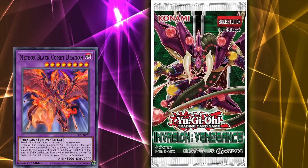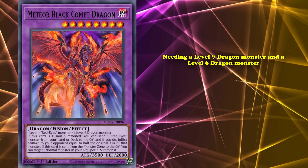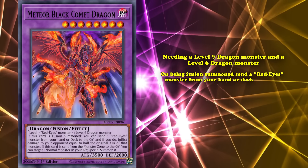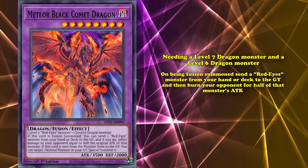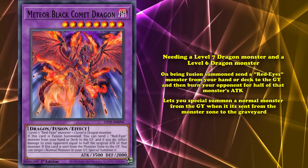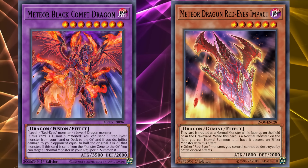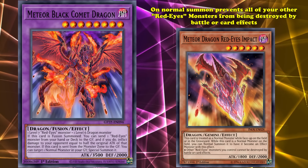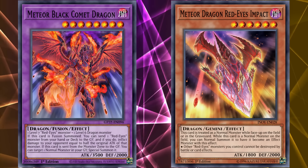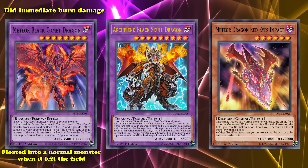The next wave of support came in Invasion of Vengeance. Meteor Black Comet Dragon was a level 8 Dark Dragon fusion, needing a level 7 Dragon monster and a level 6 Dragon monster. It has 3500 attack and has the effect that on being fusion summoned, you get to send a Red-Eyes monster from your hand or deck to the graveyard, and then burn your opponent for half that monster's attack. It also lets you special summon a normal monster from your graveyard when it's sent to the monster zone. If you're wondering where to get that level 6 Dragon from, Konami had that in mind and printed Meteor Dragon Red-Eyes Impact, a level 6 Dragon Gemini that on Normal Summon prevents all of your other Red-Eyes monsters from being destroyed by battle or card effects. Both these cards were pleasant additions, as Meteor Black Comet Dragon had an easier summoning condition than Arc Fiend Black Skull Dragon.